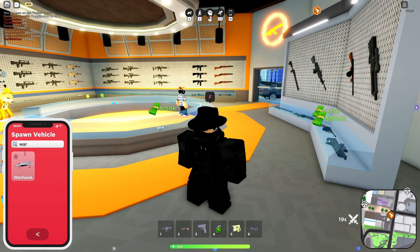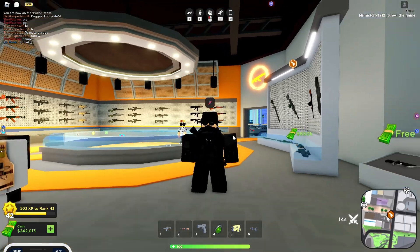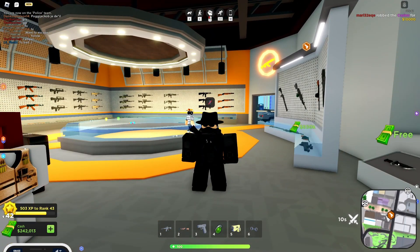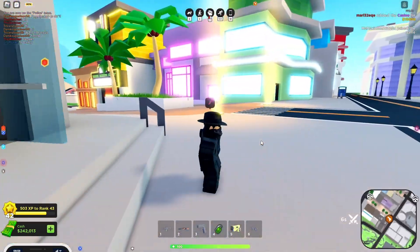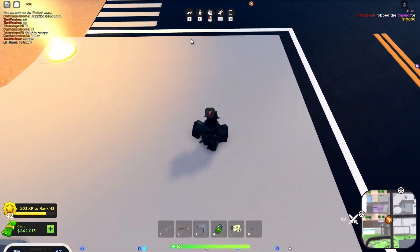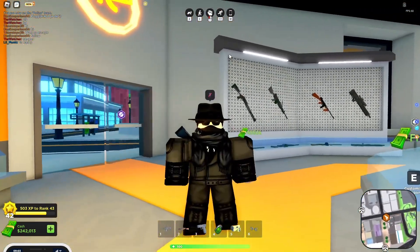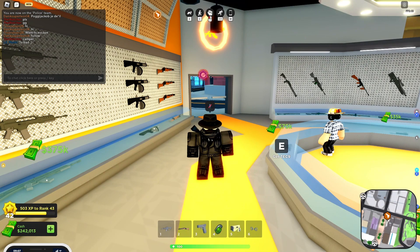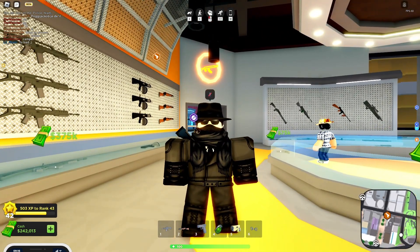Another person suggested the Warhawk, but I already have that too. I can do the Incinerator if you guys want - just let me know. Then there's also new Shadow Map Lighting, which gives a more realistic touch to the game. And there's Performance Optimization - they've optimized the game's performance to reduce lag. There are also St. Patrick's Animated Skins, but I missed that event.